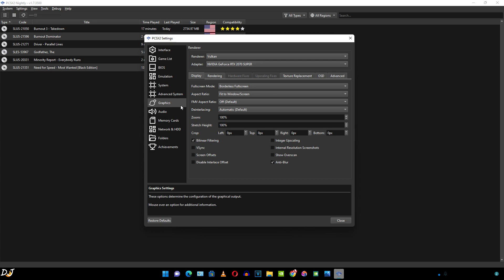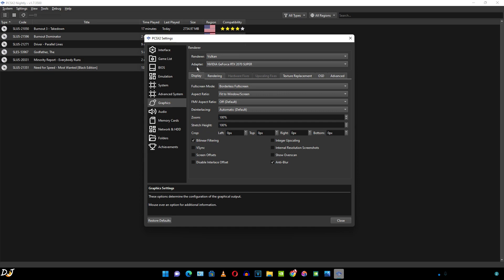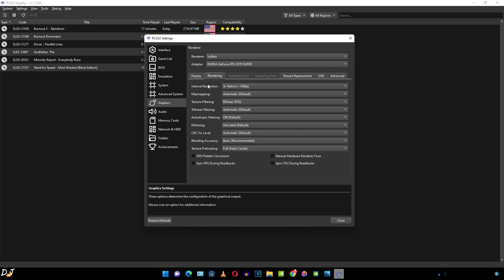Then we have the graphics settings. From here we can change the renderer — Vulkan API is recommended for the best performance in most games. Your GPU name is shown here. Under the Display tab, I've set the aspect ratio to fit to window. We can also choose 4:3 or 16:9. Then we have the Rendering tab, where we can change the internal resolution.